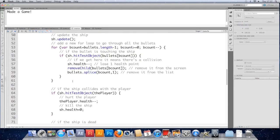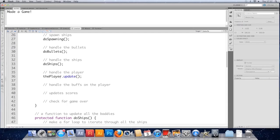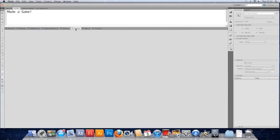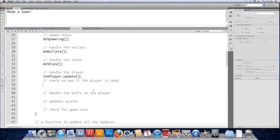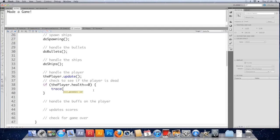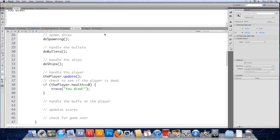So the ships are dying when they hit the player, but we need the player to die when he's run out of health. Just after we update the player we can check to see if he's dead. We could do it inside the turret, but either place would work. I'm going to do it here — if player.health <= 0, trace 'you died'. Save it and test it. When we get hit 10 times it should trace that we died — and you'll notice it's doing it lots of times, once a frame, which isn't ideal.